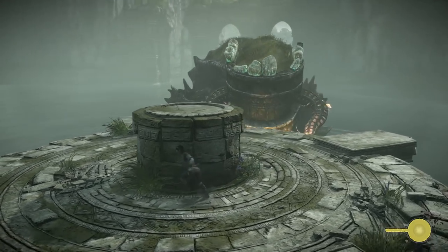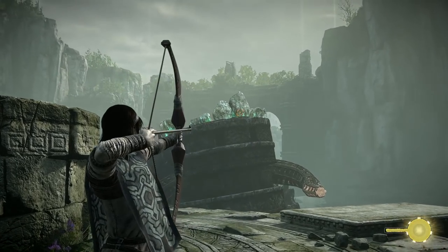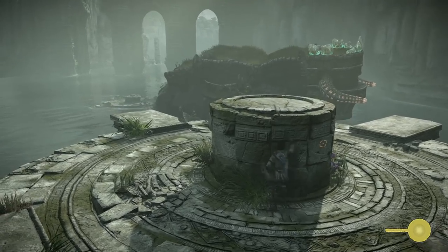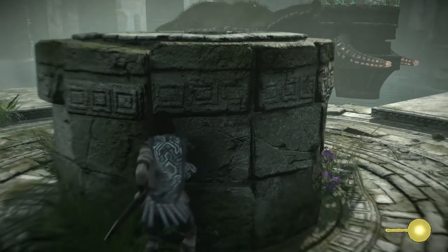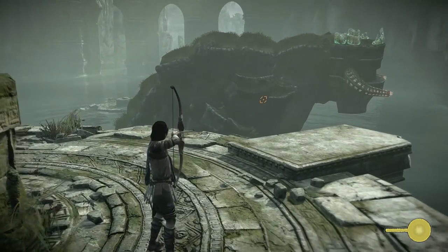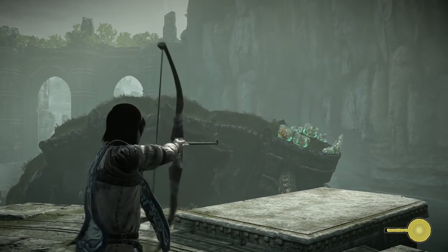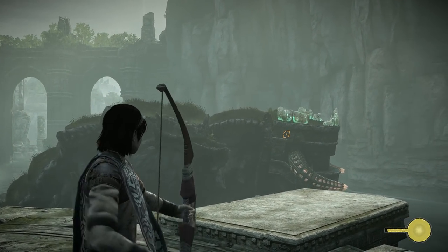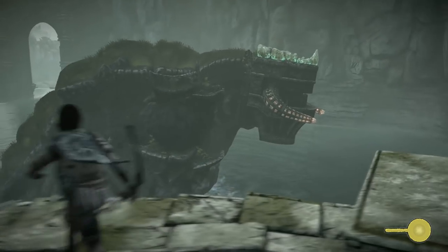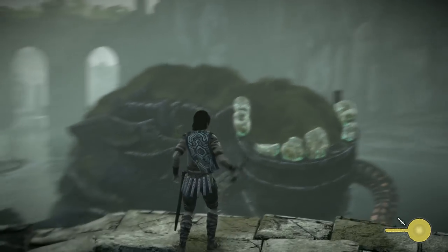You ever see that Ren and Stimpy where they have the nerve endings under the teeth? Yeah, they get removed and then they just have the nerve endings exposed raw — super scary. The noise they make is the sound of rusty metal scraping on rusty metal. Very Salad Fingers, very horrifying. Someone reminded me of Ripping Friends the other day.